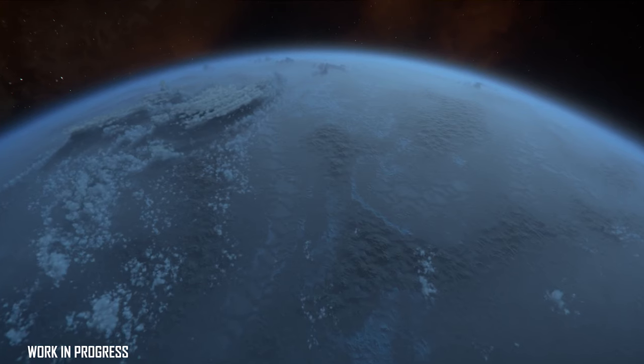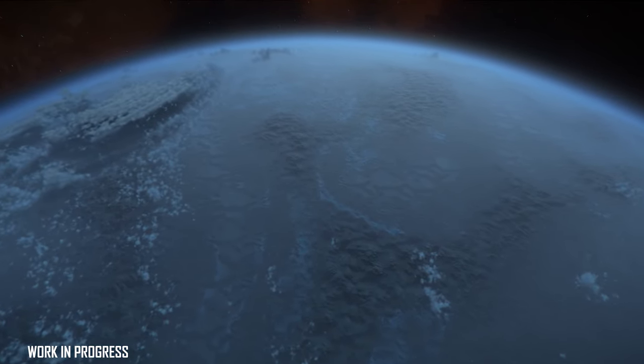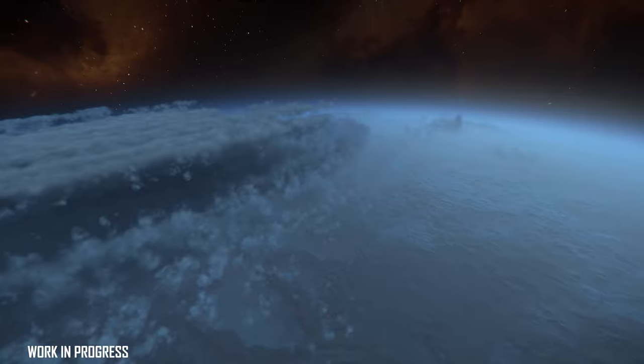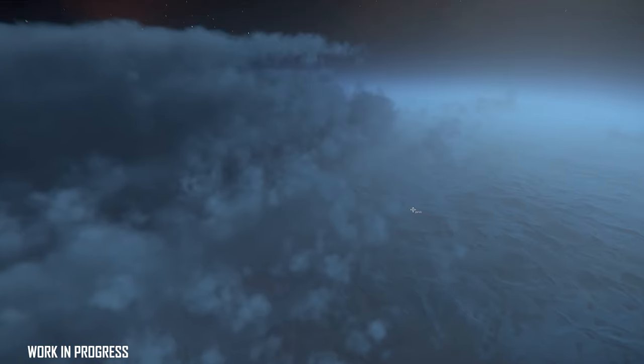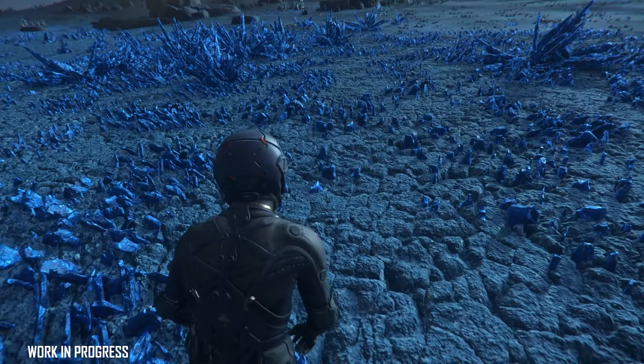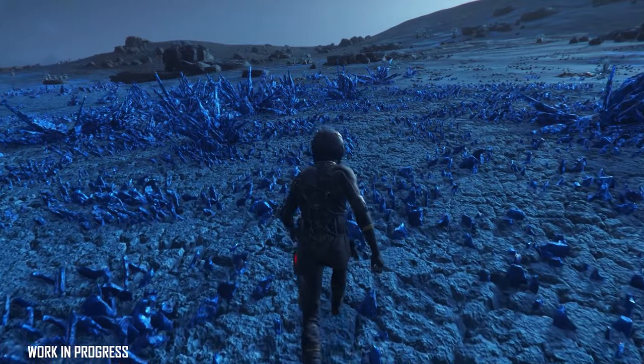Pyro 1 was the first planet they showed, mostly in-engine. It gets hit by solar flares regularly. These are great-looking volumetric clouds. There are bright blue crystals around — they're spiky and going to be glowing in the future apparently. They're tall with different shapes we haven't had before.